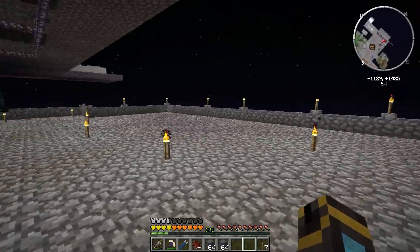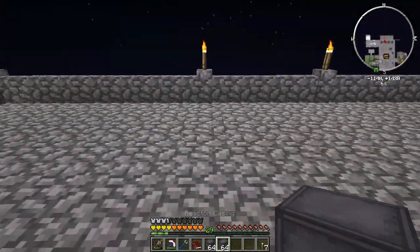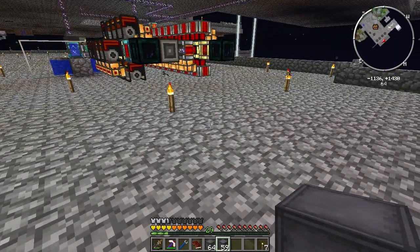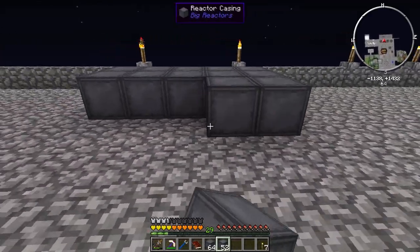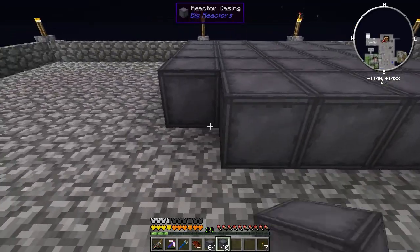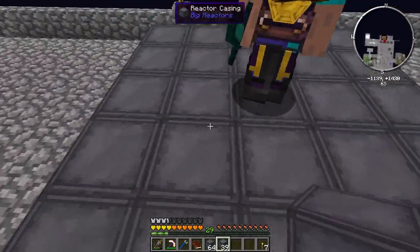While you figure that out, I'm gonna build a reactor. I wanna see that. Are you ready to build it? I'm over behind our power gen. So what are these blocks? Reactor casings? Yep, these are reactor casings. This will give us a 3x3 space inside of here.